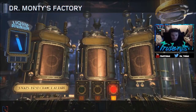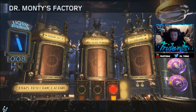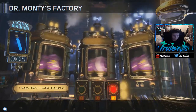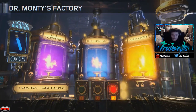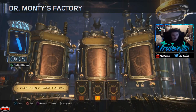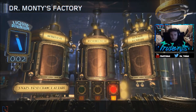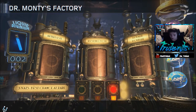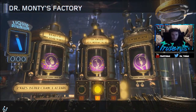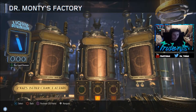Oh, I can choose which one to open! It costs three liquid divinium — okay, that's cool. Oh wow, you get all three when you buy those — that's dope! I'm going to buy more. I have five left. One on the right and one in the middle — double XP! I got four gumballs. This is awesome. Another nuke item and a hammer!